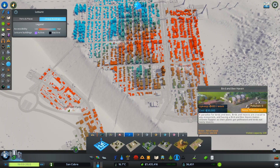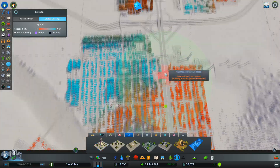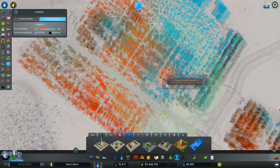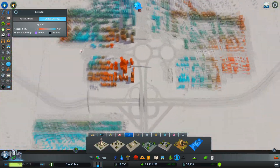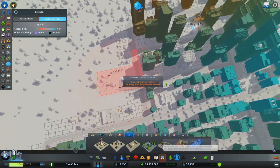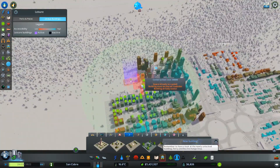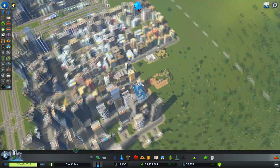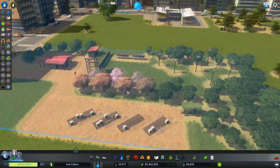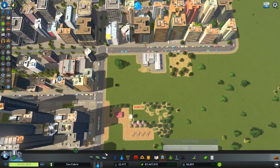Nice big park here. We've got a bird and bee haven — that has got a little bit of noise associated with it. I think I'll drop that in somewhere up here. It looks quite cool actually guys — you can see the beehives here and the birds. I think that will add something to the city.